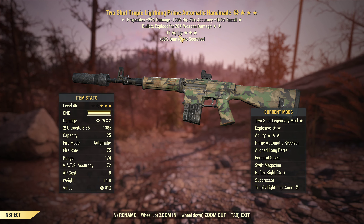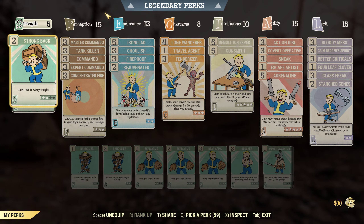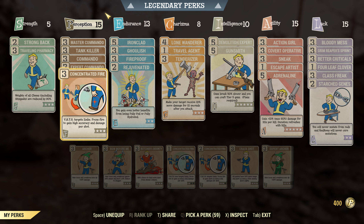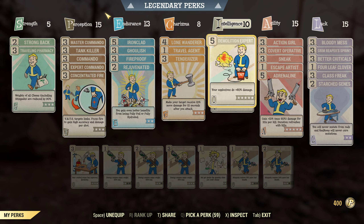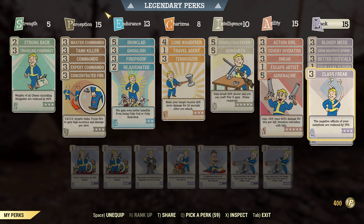There's no ammo penetration on this weapon. The build is the same build we used for the assault rifle. I'm just gonna hover over it quickly here so you can pause the video if you need to, if you want to copy-paste it or whatever.